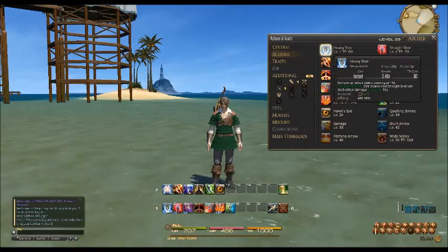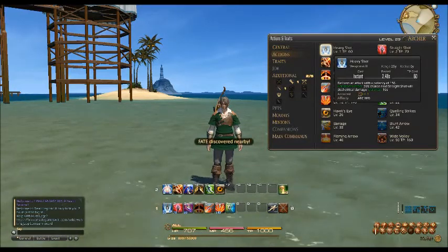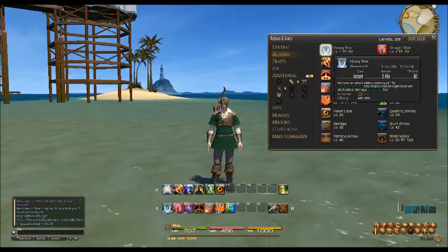First off is Heavy Shot, that's your level 1 ability. It delivers an attack with a potency of 150, and a 20% chance the next Straight Shot will deal critical damage, and that effect lasts for 10 seconds.